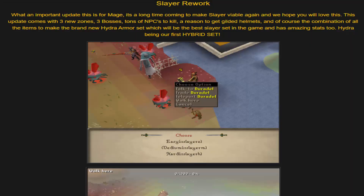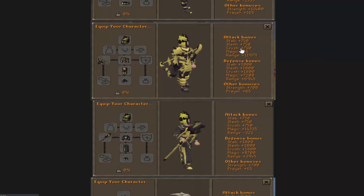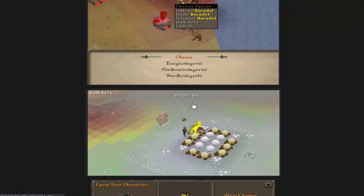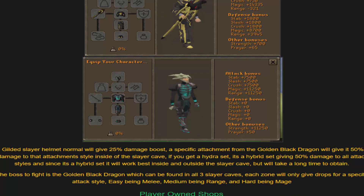With the Slayer rework, they were trying to make it more viable for people to actually enjoy. This came with three new zones, three bosses, and a bunch of NPCs to kill. They also added a brand new Gilded Helmet and a reason to go for it, plus a combination to make a brand new Hydra armor — also the first hybrid set on Mage. We've got three sets: melee, ranged, and magic, and then the hybrid one. The normal Gilded Slayer helmets give a 25% damage boost, and you can add attachments from the Golden Black Dragon for 50%, plus Hydra sets for another 50%.